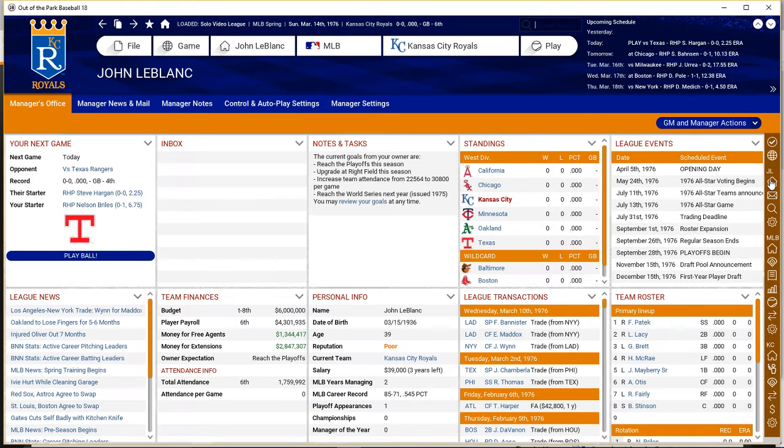Let's get back into our ball game. The owner has given us our current goals for this year: he wants to reach the playoffs, we have to upgrade right field, and increase team attendance from 22,500 all the way up to almost 31,000 people. I don't know how we're going to do that — if they didn't come out last year when we were actually in contention and made the playoffs, we were sixth in total attendance. I guess we'll figure it out.